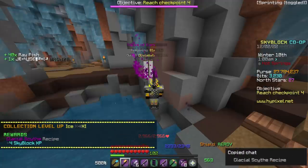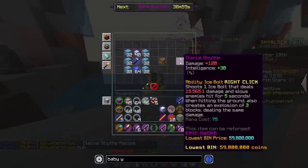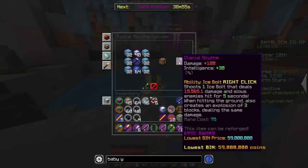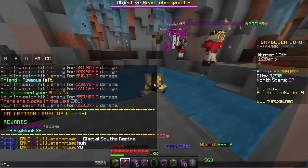Very interesting. Ice 11 and Glacial Scythe Recipe - yeah, that's a new item. Oh, it's an upgrade of the Frozen Scythe. It's 60 million coins. Is this gonna be meta for something? I feel like it is, and I love the Frozen Scythe, so I kinda want to get it.